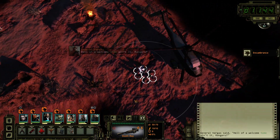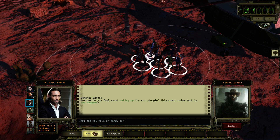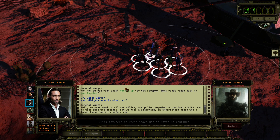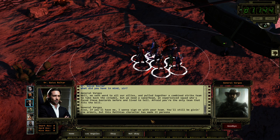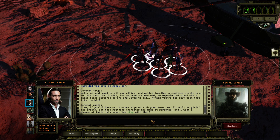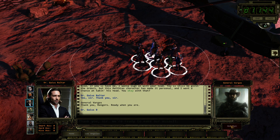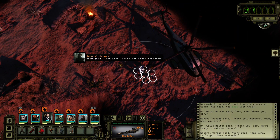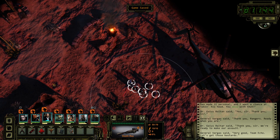Hell of a welcome home, ain't it, Rangers? How do you feel about making up for not stopping this robot rodeo back in Los Angeles? We sent word to our allies and pulled together a combined strike team to take back the Citadel, but we need a spearhead — an experienced squad who's faced these bastards before and lived to tell. I'm afraid you're the only team that fits the bill. Also, if you'll have me, I want to sign on with your team. This Matthias character has made it personal and I want a chance at taking his head.